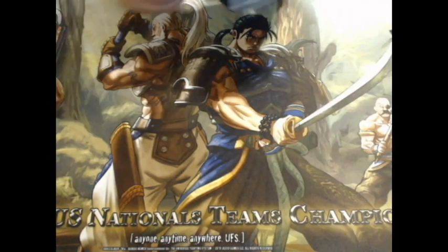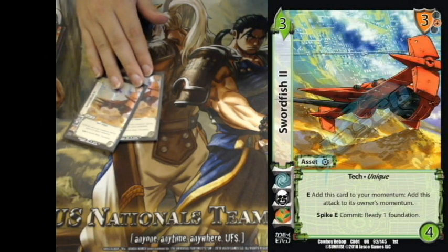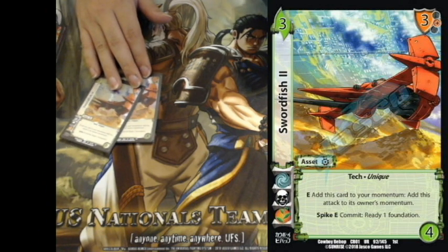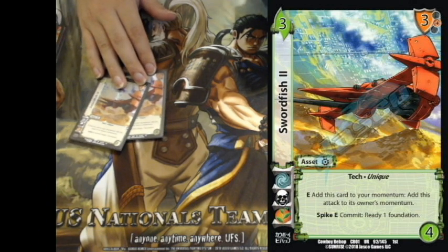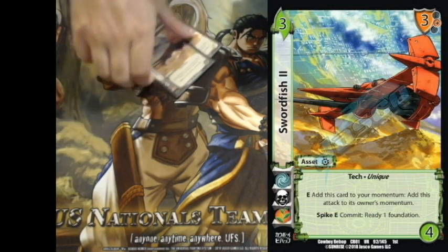Two Swordfish II — I used to play four back in the day, now down to two, because I have a bunch of other green I'd like to run and I don't actually play Skull Barrier. This card is really good as a four-of when you really need that momentum on defense. Great card.